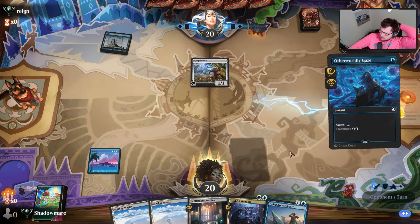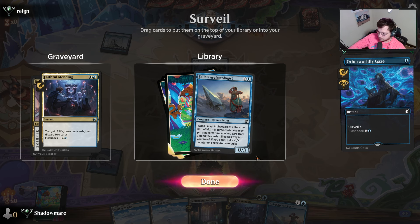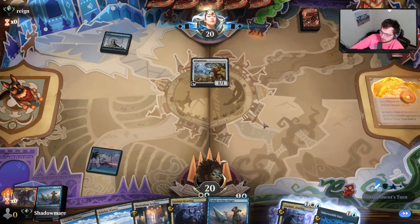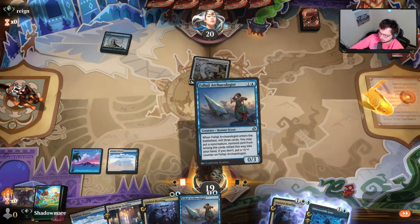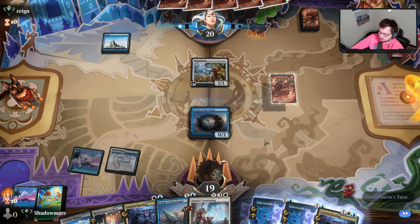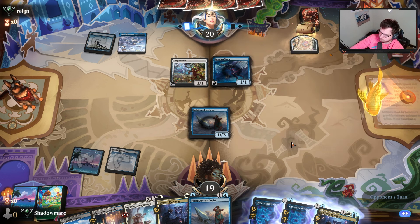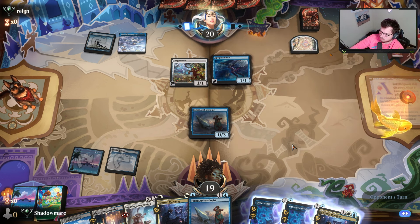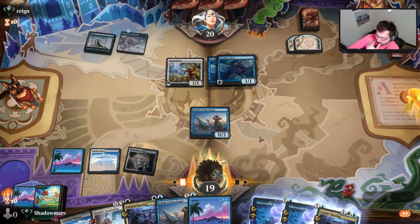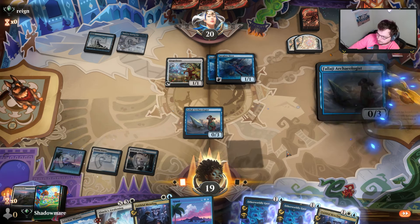Keeping this opening hand makes sense. Playing the land on turn one gets mana out of the way early. We have a lot of good cards in hand, so we'd prefer to cast Otherworldly Gaze. These look like ninjas — it makes me want to put the Archaeologist in play. They're going to hit me anyway, so it doesn't really change things. We get the mill and put a card in hand.